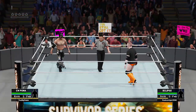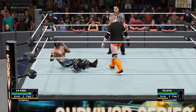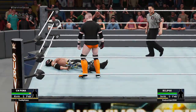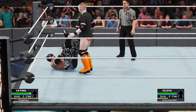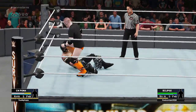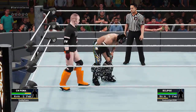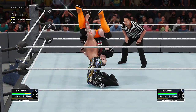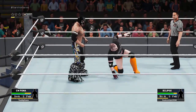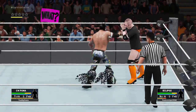Here we go against Eclipse - oh, he's gonna start off with a big kick. That's how we're doing this. At least he didn't run at me, there's that. I'm quite prepared for those people that run directly at us. There we go, nice reversal from CM Puma, come on now. Wait for him to stand up.